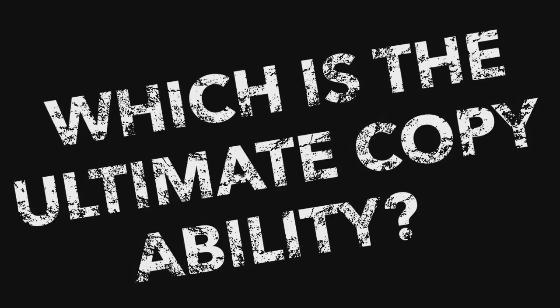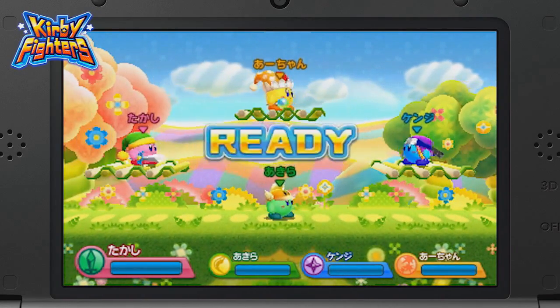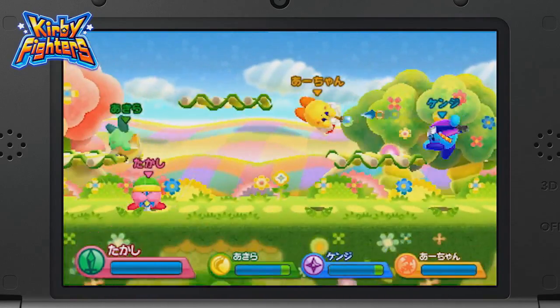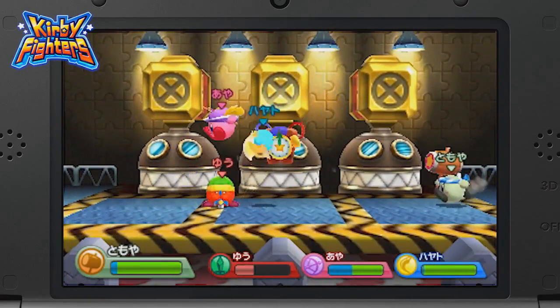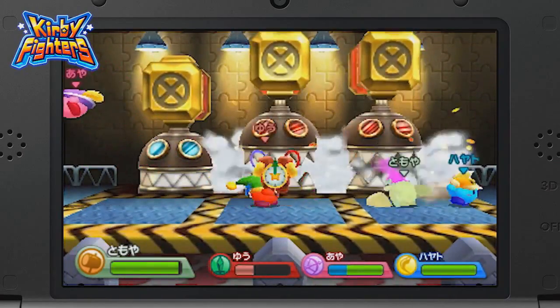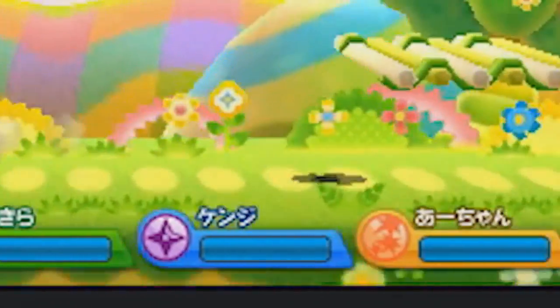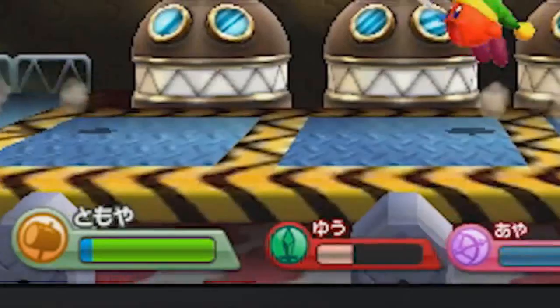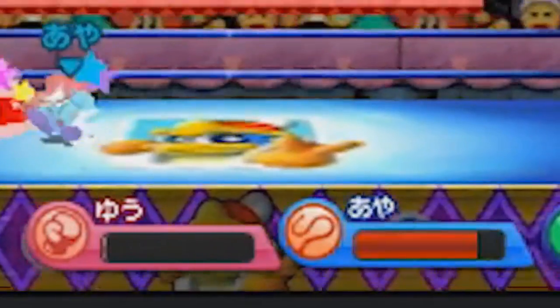That definitely goes for Kirby Fighters mode too. It looks to play similar to Super Smash Bros., with four players battling it out on various stages. The difference is the fighters will all be different Kirby forms, and there's an actual life meter that's two bars long. Looking at the fighters themselves, it looks like all the standard offensive abilities will be front and center, since we can see Sword, Cutter, Ninja, Beam, Hammer, Archer, Whip, Parasol, and Fighter Kirby all present.